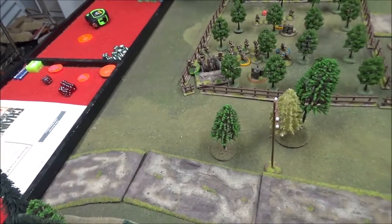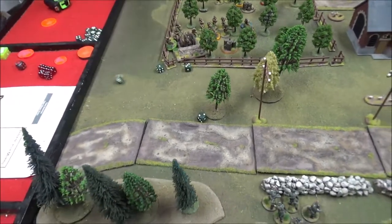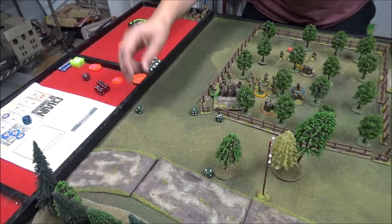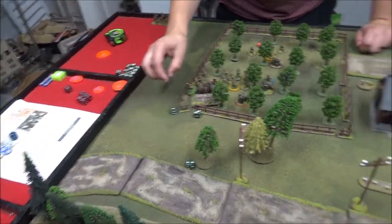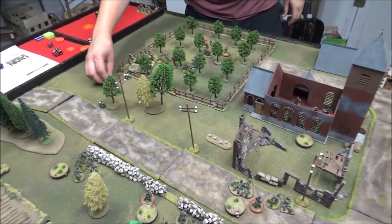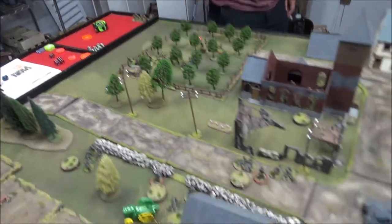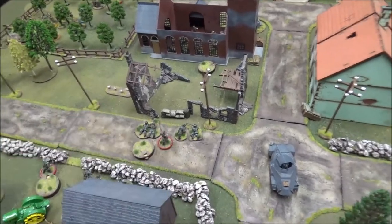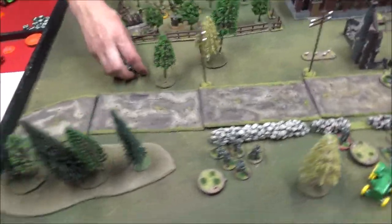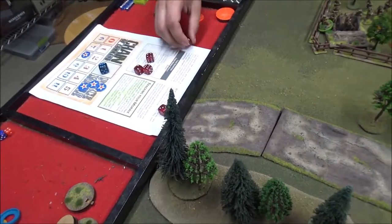20 mil into the church — one rifle and one machine gunner dead, see which leader it is. It's the junior leader — he loses a command initiative. Bad thing, still on nine. Covering fire and machine gun going well. Not looking good for the Germans at this point — I've got a lot of dead guys. I roll a lot of sixes for saves in this one. Compared to that Japanese game, I don't think I lost hardly anyone in that one.